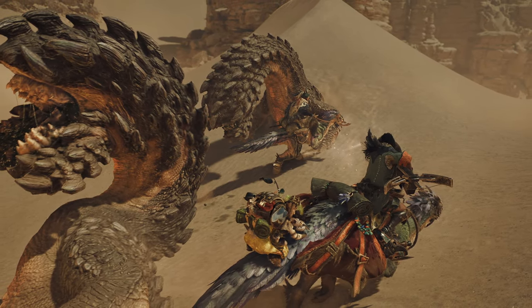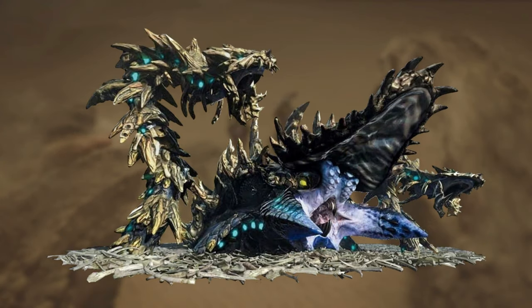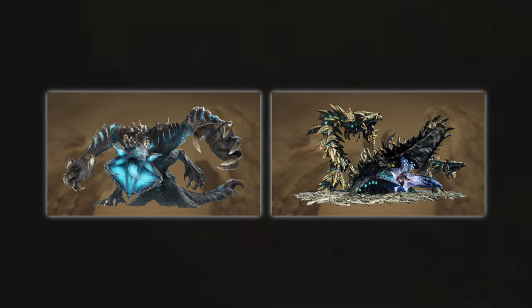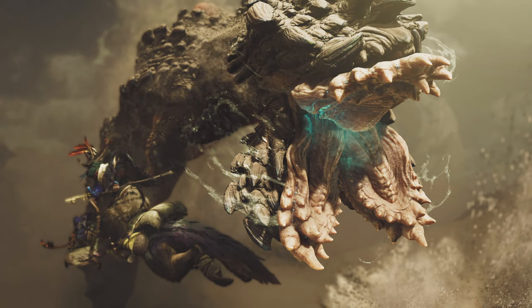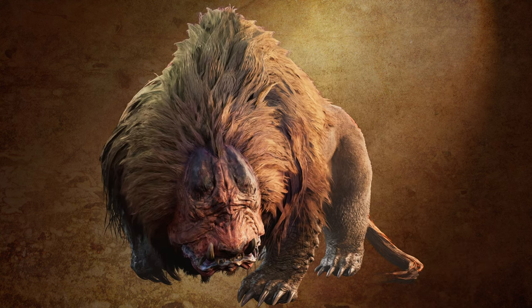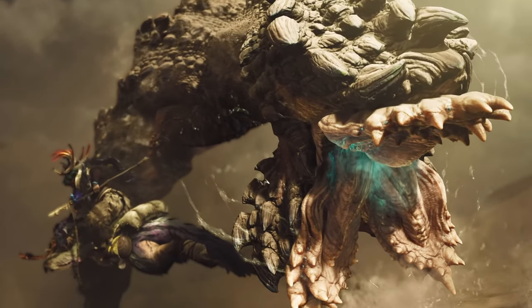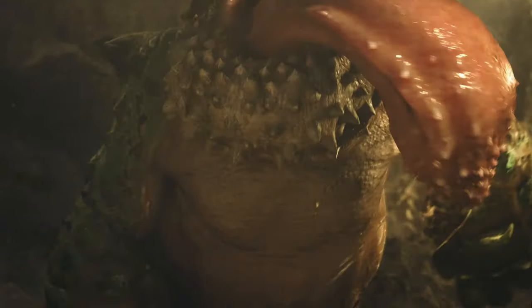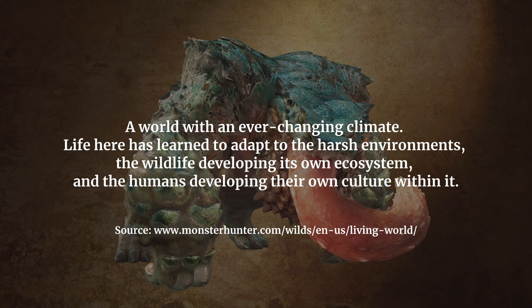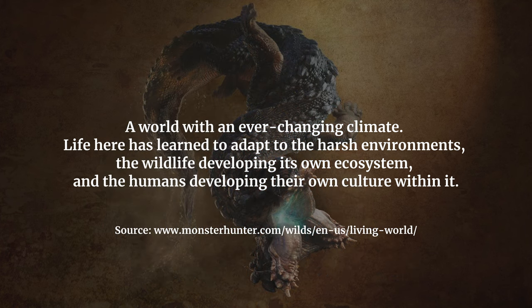One thing I noticed is that the appearance of this monster looks hideous. The mouth of the Balahara reminds me of Narc Harkas from Monster Hunter Generations and Geismogorm from Monster Hunter Rise Sunbreak — both of those monsters have a bluish glowing hue on their bodies. So far, with these two trailers, the large monsters look ugly, and I mean that in a good way. Their uncanny, alien-like appearance gives off a vibe of exploring an unknown, harsh environment. These monsters evolved to adapt to this harsh place, in a world with an ever-changing climate where life has learned to survive — wildlife developing its own ecosystem, and humans developing their own culture within it.